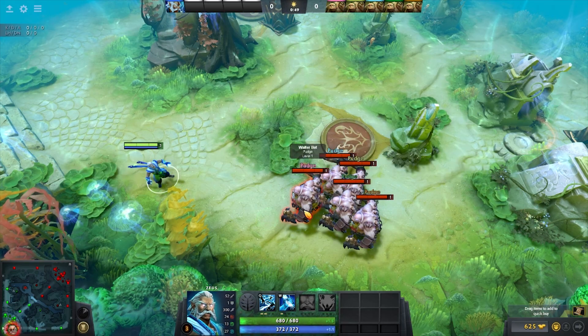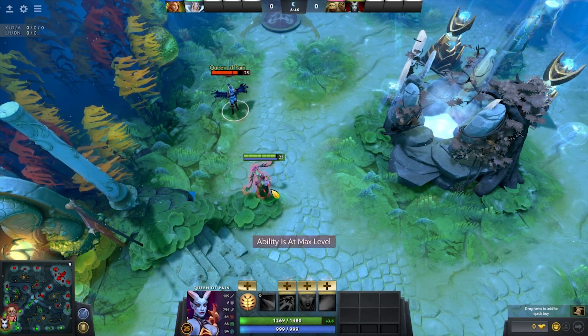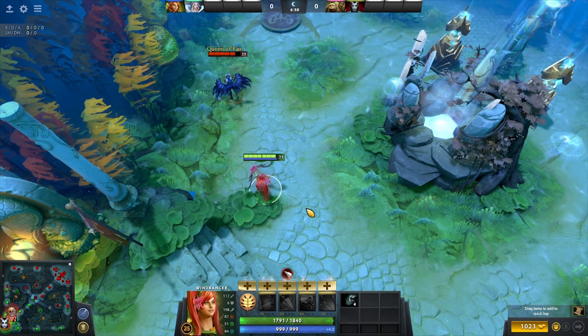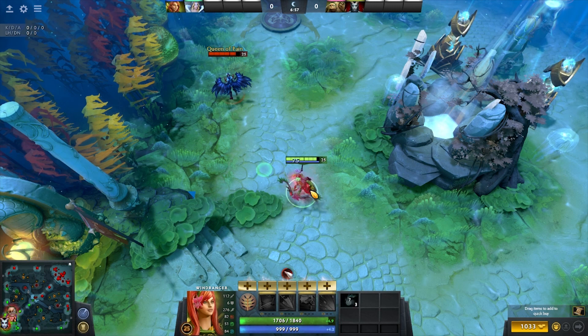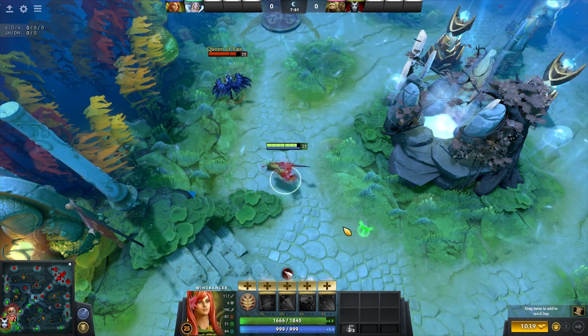Sometimes when you're playing the mid lane against heroes that can easily trigger your Raindrops, like Zeus, or that can trigger multiple charges with one skill, like Queen of Pain, you can actually backpack your Raindrops when you're in lane and just take them out later — staying in the lane, or equipping them when you're jungling. This is especially important when you're playing a mid hero that can jungle pretty fast, like Shadow Fiend or Lina. That extra mana regen really helps you.